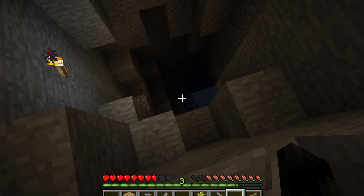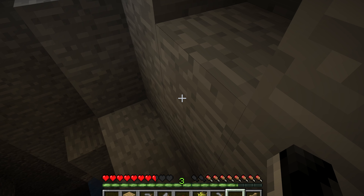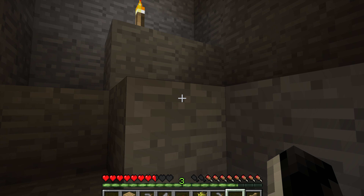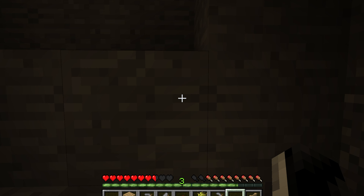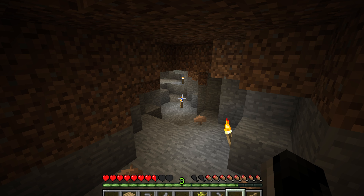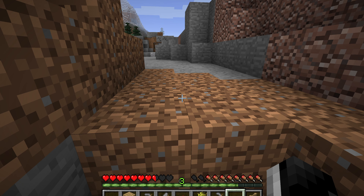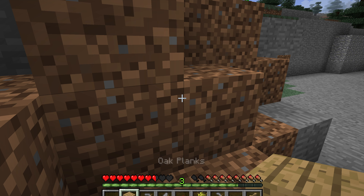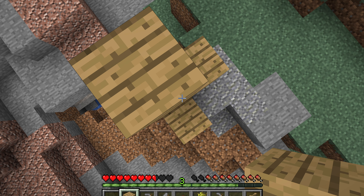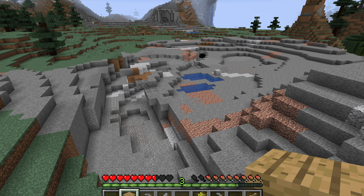This doesn't look like a great place to find iron, but at least I can see that it looks like a quick way down — so when I do want to start mining some better ores I can use that as a quick pathway. It's pretty close to the house too. I'm just going to make my way back up and make a little tower here just to remind myself where we found it. I can see another cave over there.